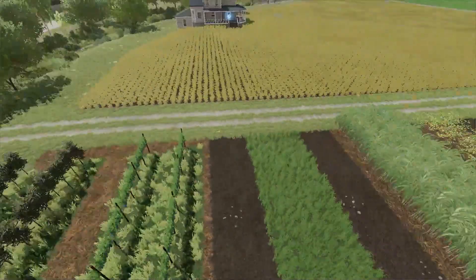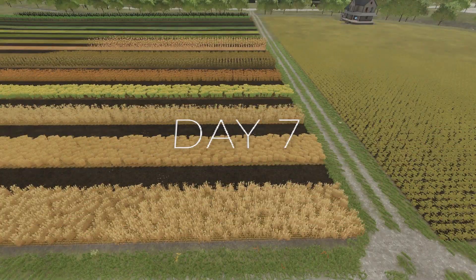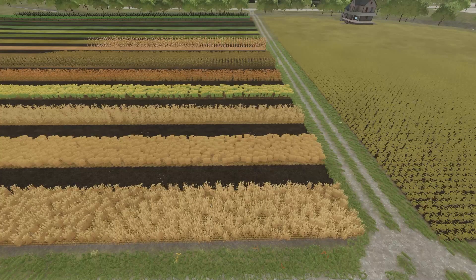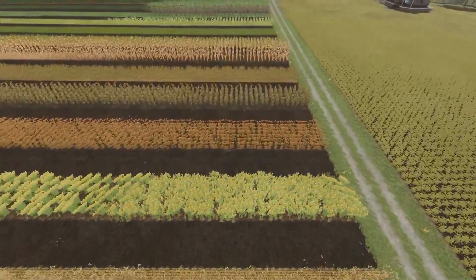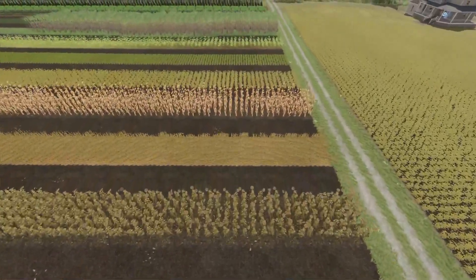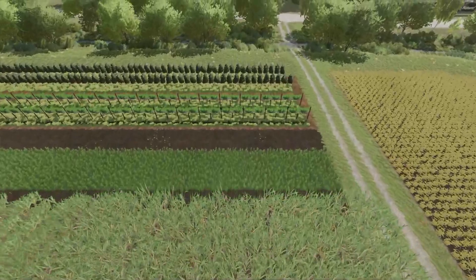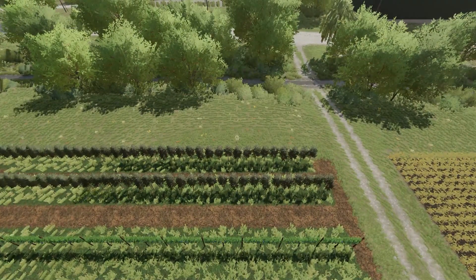Day seven — now everything is ready except canola and cotton. Everything else including sugarcane is ready at seven days, and they're all getting added to our wither counter. I'm planning to go 12 days past whatever the last crop is. Looking at the field: you can see canola is still green and not ready to harvest, and cotton just below sugarcane is also not ready yet. Everything else is ready. Going to day eight.